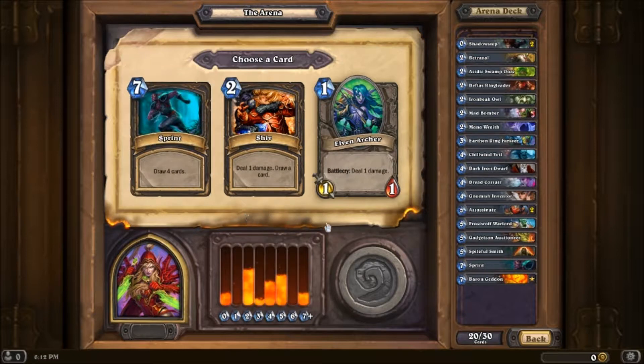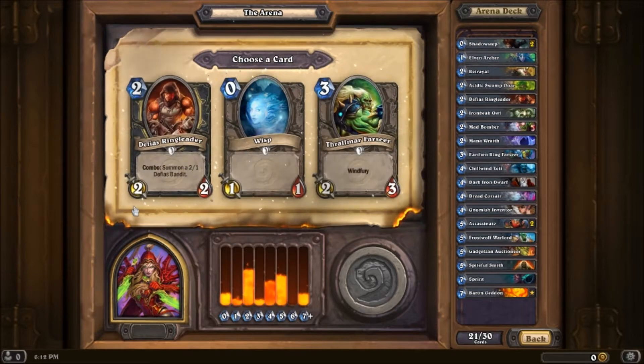Another Sprint. Okay, so here we go — we get a one-mana cost minion. I'm gonna just take that immediately. Another Defias Ringleader couldn't hurt. Sure, why not?